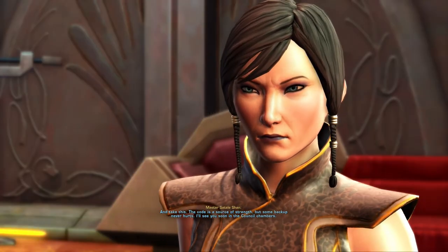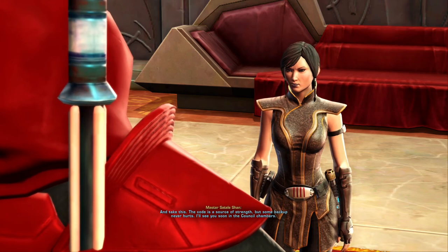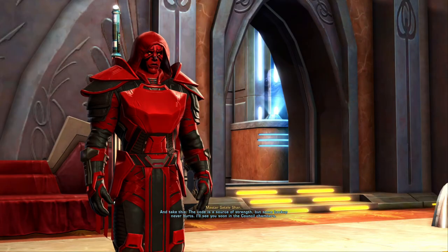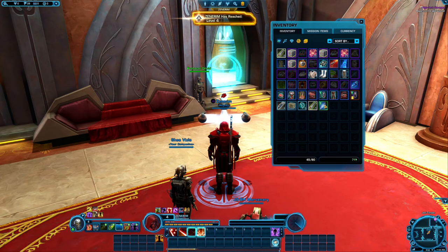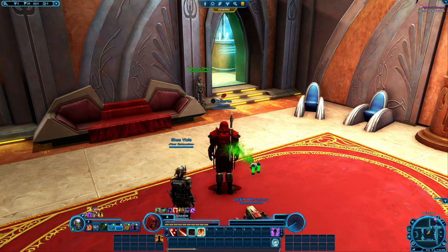And take this. The code is a source of strength, but some backup never hurts. I'll see you soon in the council chambers. We got our first new weapon. And what are these two abilities? Retaliation and smash. Hulk smash.